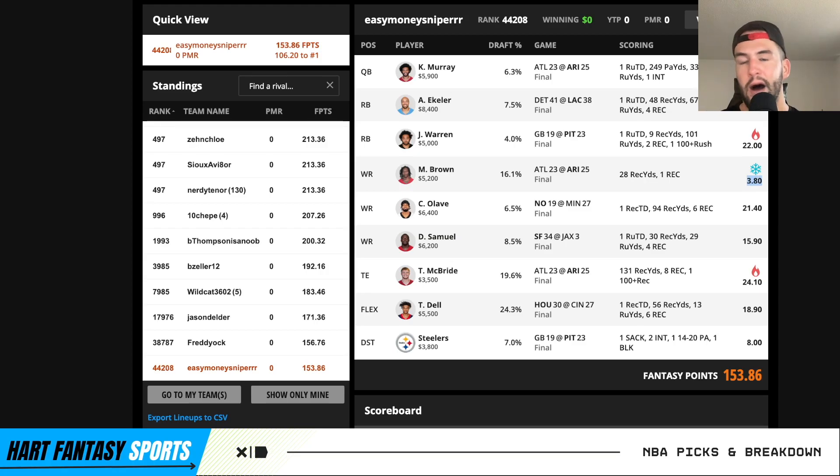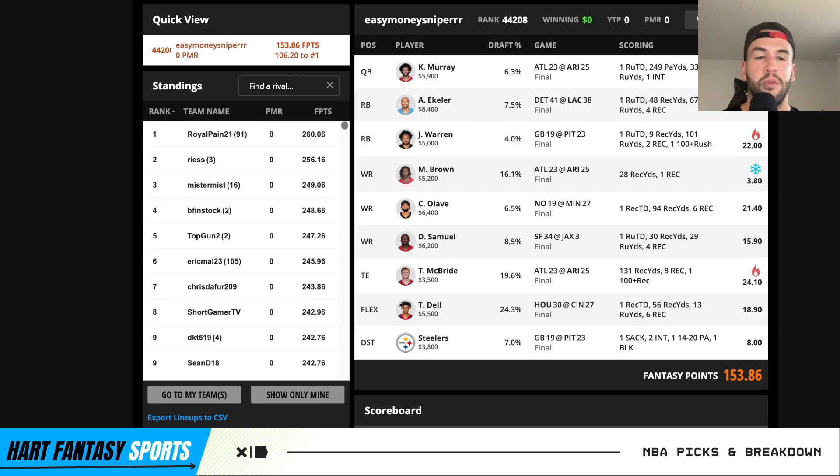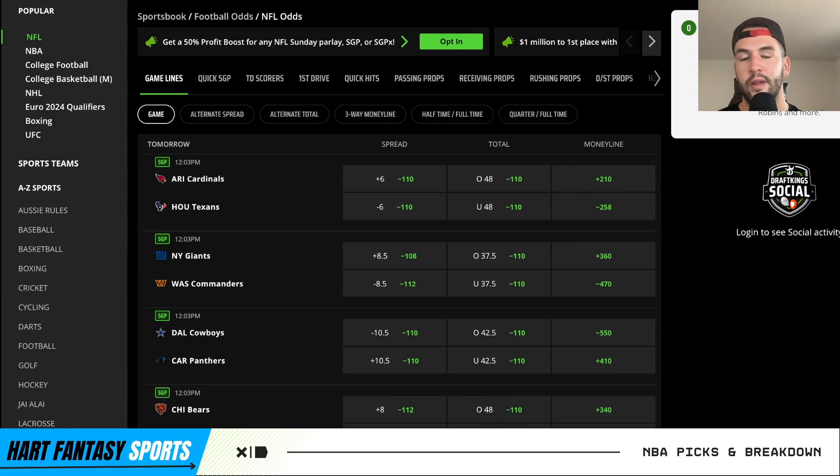Debo Samuel had a touchdown, Trey McBride had a huge game, Tank Dell had a huge game, and the Steelers defense was solid. It just came down to less than three fantasy points keeping me out of cash because of Hollywood Brown and the fact that all the super chalky wide receivers had monster games. When they're super chalky and have monster games, it raises the floor of cash.